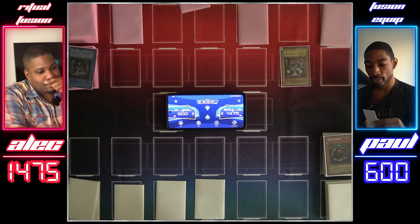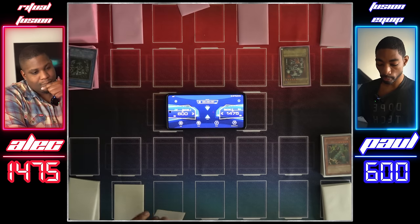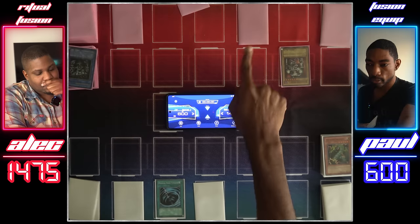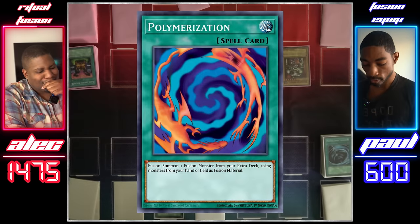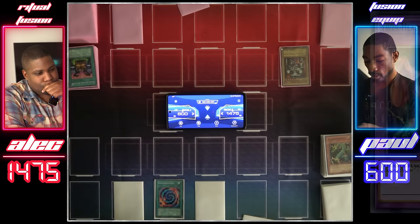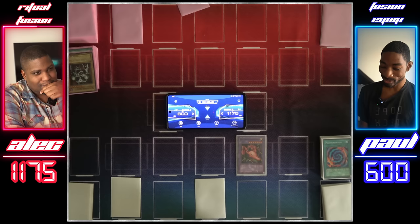Time for plan B. I'll activate my Thunder Dragon and add two Thunder Dragons to my hand. Then I'll activate Mystical Space Typhoon — destroy this face down card. You hit Black Illusion Ritual. Just a bait. Activate Polymerization — fuse my two Thunder Dragons to create the Twin-Headed Thunder Dragon. Attack the Summon Skull for 300.